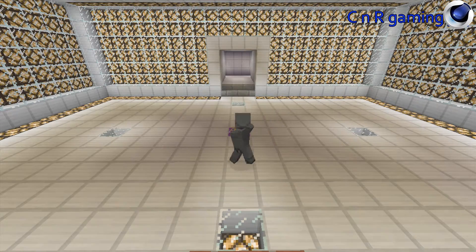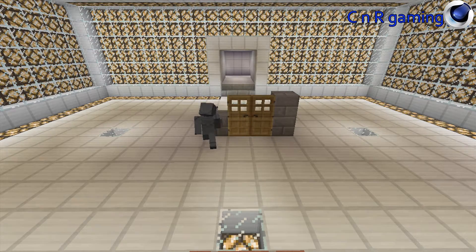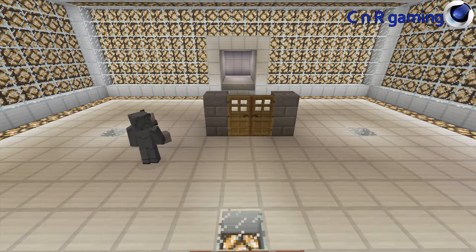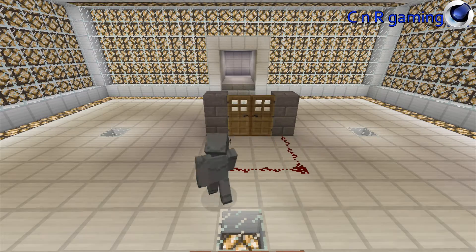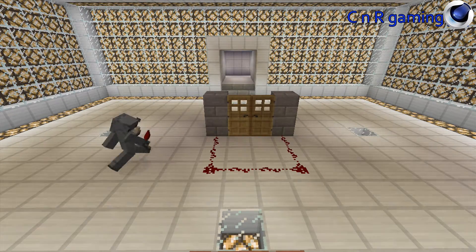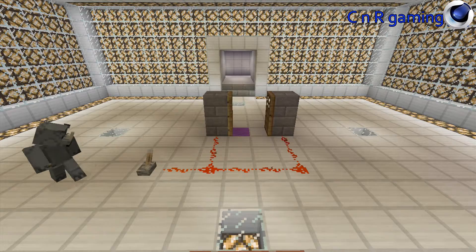What you will have to do is place your two doors down, place your blocks — whatever you want — down. Take your redstone and place it right next to the door on either side. Connect those, and basically have one little line branch off of that. Put your lever down, and voila!